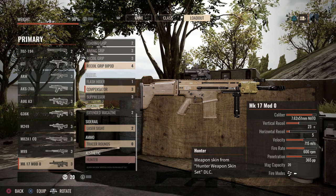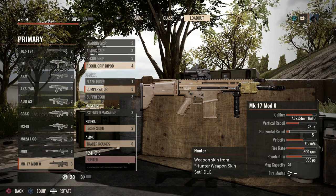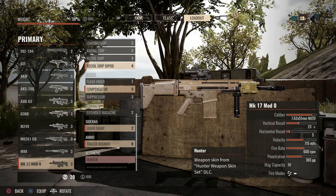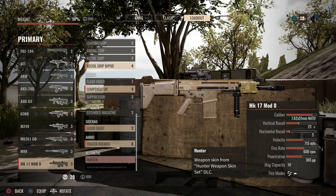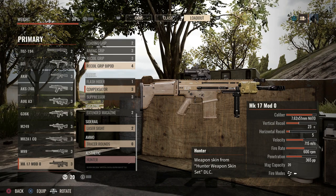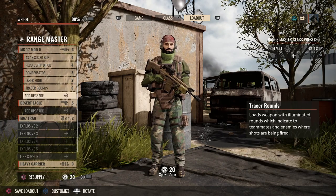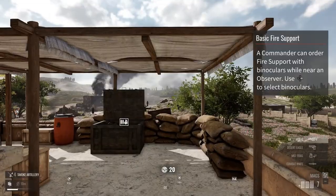On the right-hand side you can see the stats for the weapon: caliber is 7.62x51 NATO, recoil, horizontal recoil — all affected by your different attachments — fire range, and penetration. This is a big thing: you can shoot through a lot of objects based on your caliber. Shoot through walls, doors — based on what your caliber is it will penetrate walls and kill enemies on the other side. You can see your magazine capacity and fire mode. We'll go ahead, save loadout, and spawn.